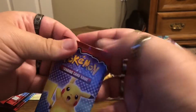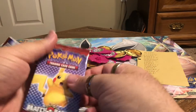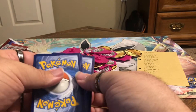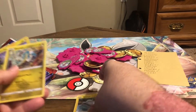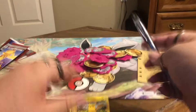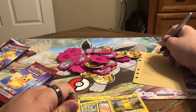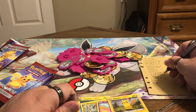I'm going to rip them the other way so the holo moves to the front. Another Tynamo, Drampa, Cutiefly, and a holo Pikachu. Let's go! New ones: Cutiefly, Drampa, Pikachu. Let's put our holos right here — Pikachu, Smeargle, and the rest go here.